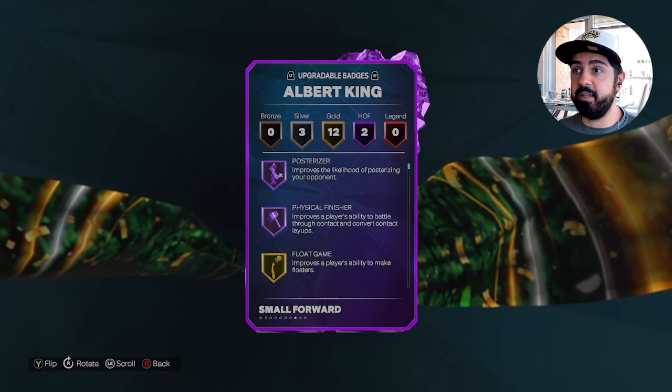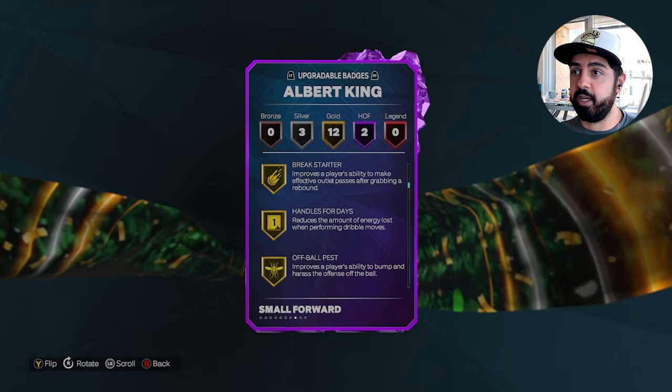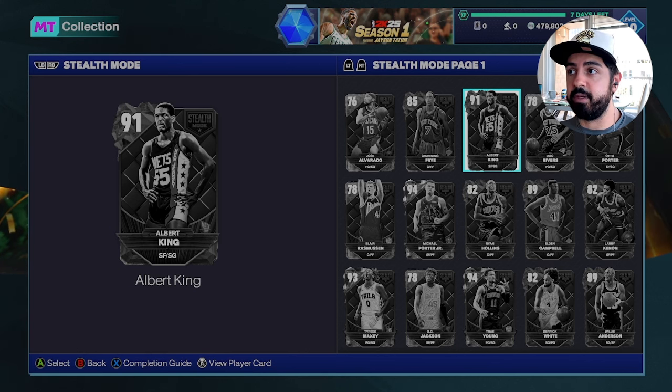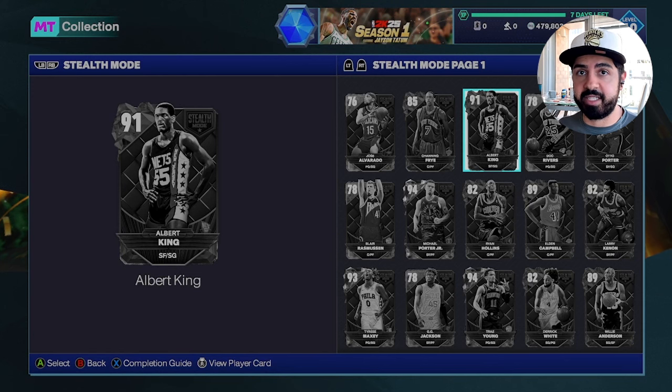We have another promo with only one amethyst player in Albert King, who I'm not really interested in. His Hall of Fame badges are related to finishing around the rim, not shooting — I don't really care about a 6'6" shooting guard with finishing badges. We have two rubies, two sapphires, four emeralds, and five golds. With the most cards being gold and emerald, those are what you'll see most frequently from deluxe packs. You're not going to pull a diamond out of a deluxe pack — sorry, it's not happening.